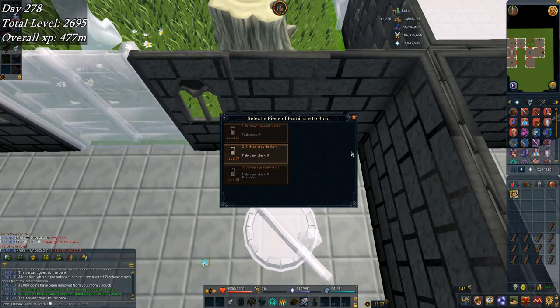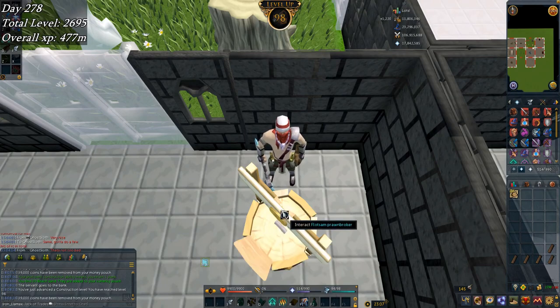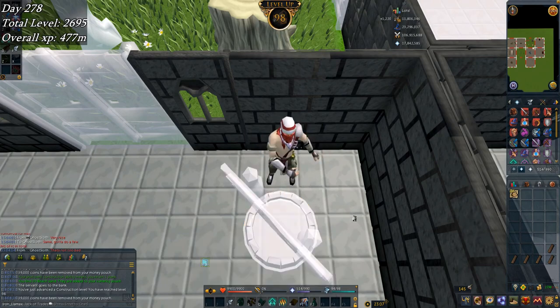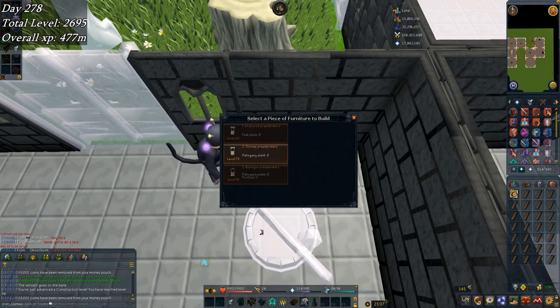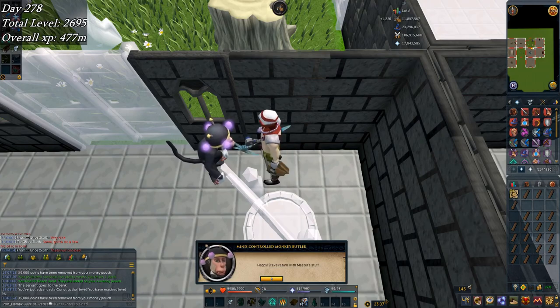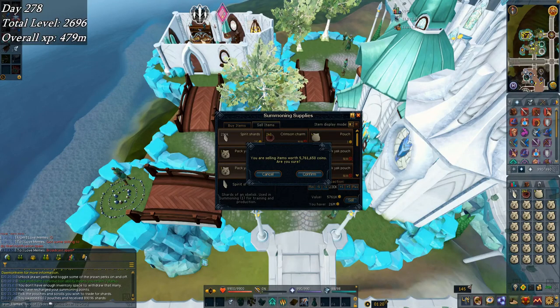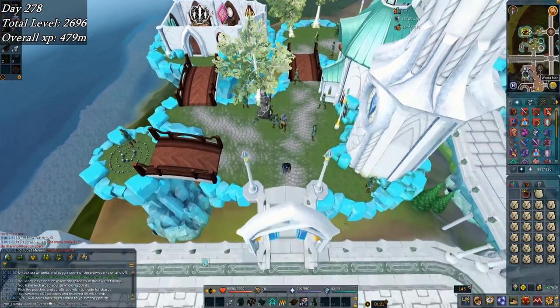Here I'm picking up 98 construction. That's all - just 98 construction, 1.2 mil to go, like three more hours. I'm using mahogany logs that I got from Miscellania, which speeds up my XP rate a little bit, though it is a little more expensive. Whatever. Finally gonna sell back all of the spirit shards I've been keeping banked - that's 5.7 mil back to my cash stack, but don't think that matters so much anymore.